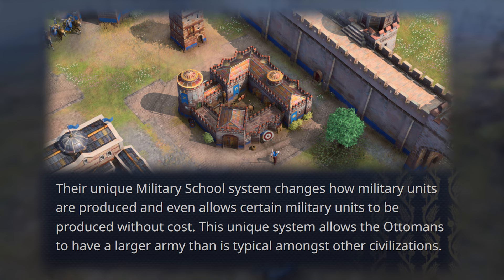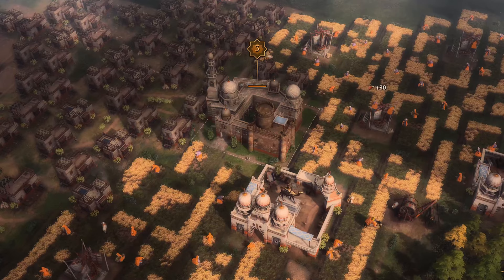We don't know what those nine technologies are, but it seems like a system that is a mix between the House of Wisdom for the Abbasids and the Mosques for the Delhi Sultanate. We do not have any other information regarding this unfortunately.